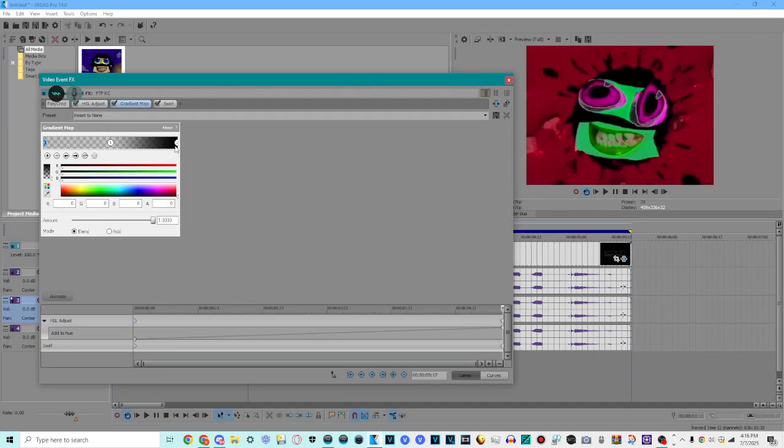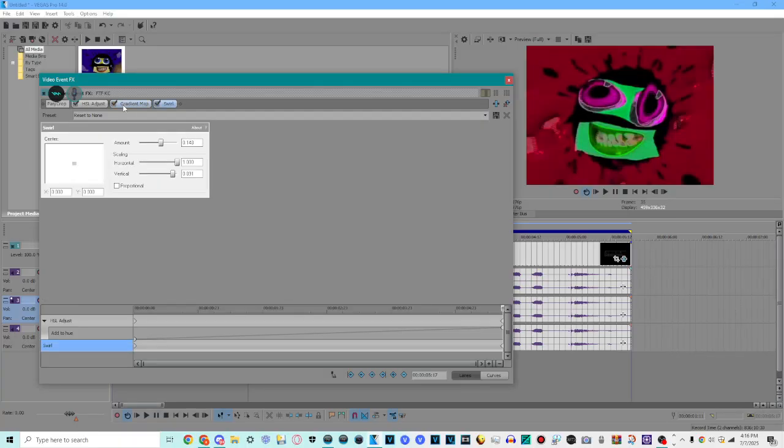After that, you go to gradient map, and you just change this to black, and then after that, you're done.